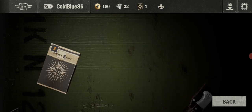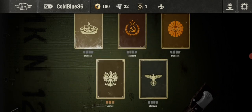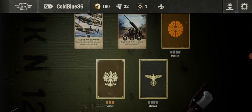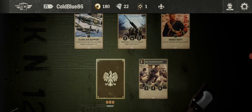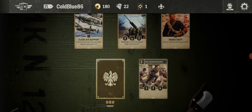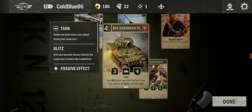Okay, another pack. Close air support. YAK 52K. Deadly duty — oh that's a strong one, and limited. Ooh, Sherman M4 Sherman PL — oh it's got exile, blitz and free. You have exile.